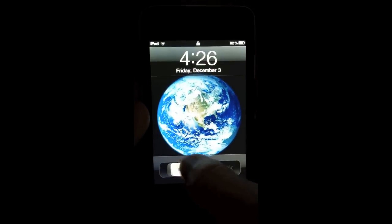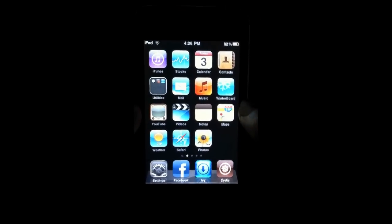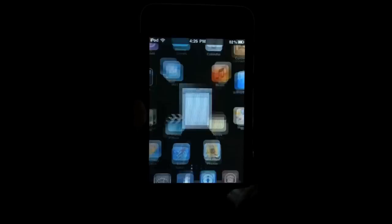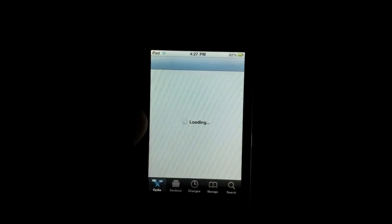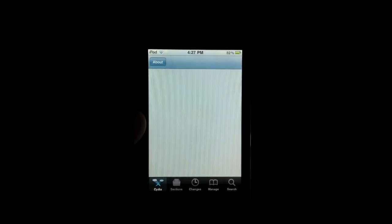Hey guys, IronNinja101 here. This is a really big deal for me. I was just on Cydia the other day and I was looking at the recent changes, and I noticed Icy was under one of my sources. I downloaded it — it says beta, but it's very good and I like it a lot more than Cydia. So I'm going to show you how to get that on my 4.2.1 firmware.